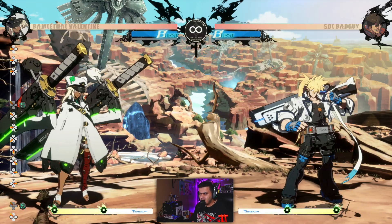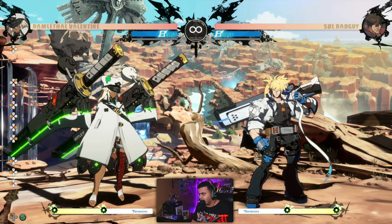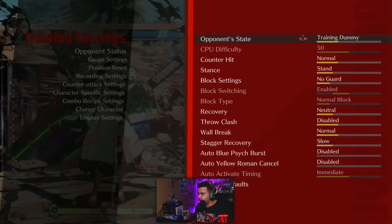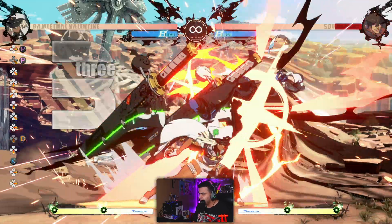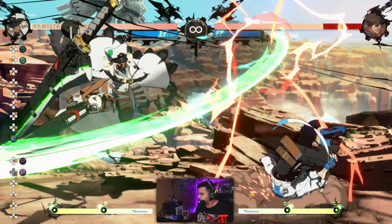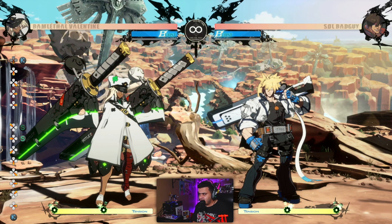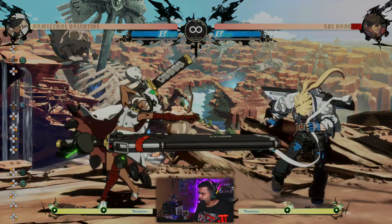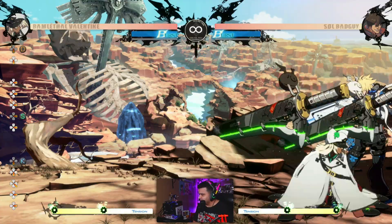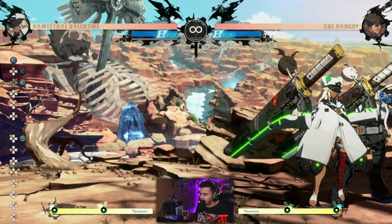So what are the properties of this move? As I said: long range, good hitbox, and it can lead to a hard knockdown if used in combos. Let's do a simple combo — as you can see, the opponent is hard knockdown. They cannot quick get up or roll. This leads to some interesting setups in mid-screen, and even in the corner I believe, though I'm not using it much in the corner to be honest.